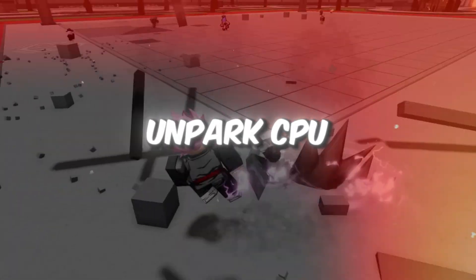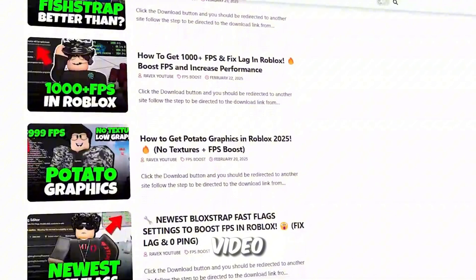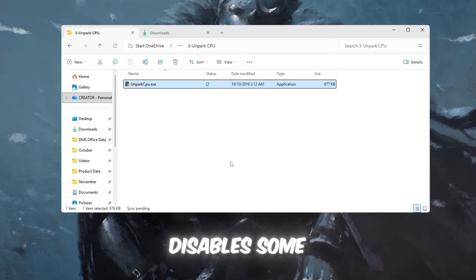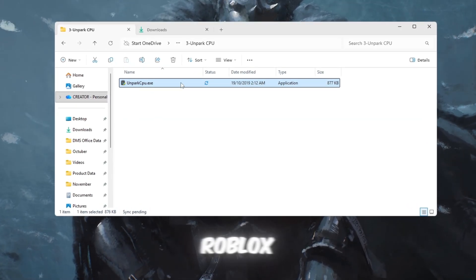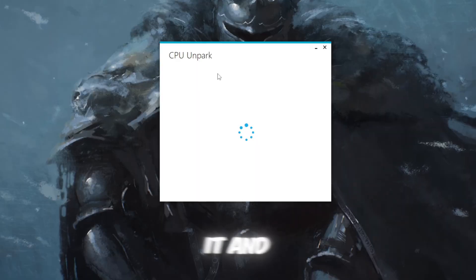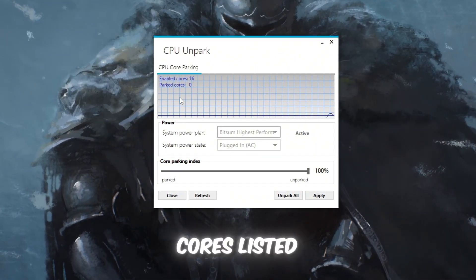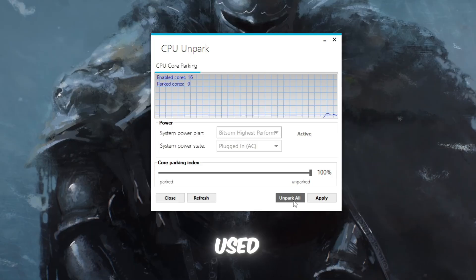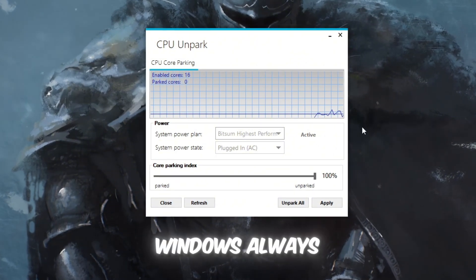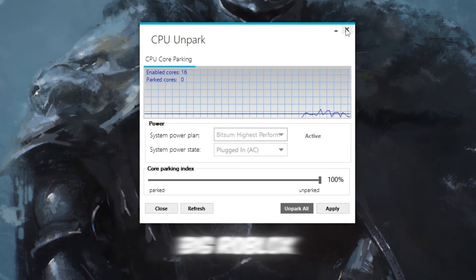Step 4: Unpark CPU cores to make your processor work better for gaming. Your CPU has multiple cores that work together like small workers, but sometimes Windows Parks disables some of them to save power, which causes lag in Roblox. To fix this, open the Unpark CPU tool from your FPS Boost Pack, right-click it, and choose Run as Administrator so the tool can make the correct system changes. When it opens, you'll see all your CPU cores listed, and if any say Parked, that means they aren't being used. Click Unpark and the tool will activate all cores instantly, ensuring Windows always uses 100% of your CPU power while gaming, giving smoother FPS, fewer lag spikes, and more stability during big Roblox games.